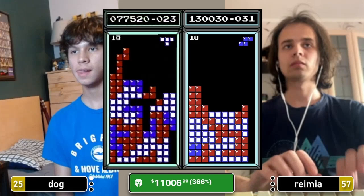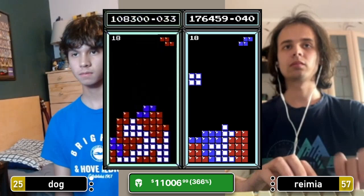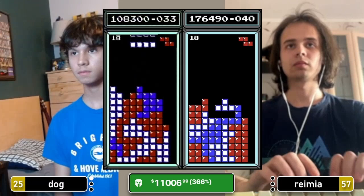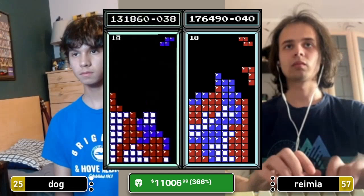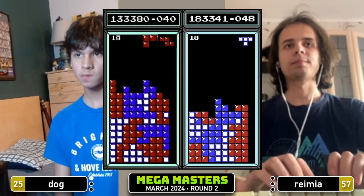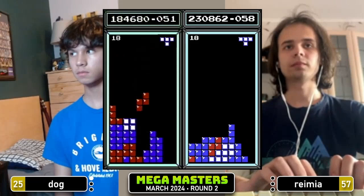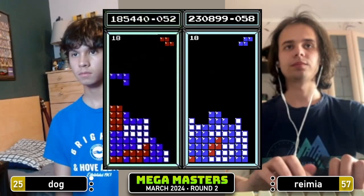Dog is set up on row six — doesn't get that set over left, but gets the Tetris on row six. And it's a perfect transfer too — he's able to start bringing this down. But Ramiya will have an early lead as a result, 176 for him. Staying aggressive. Game unfortunately not rewarding him for it. Waiting and waiting, still no bar. Takes the double. Tetris for Ramiya finally sees a bar — 230 now on his side. 184 for Dog.